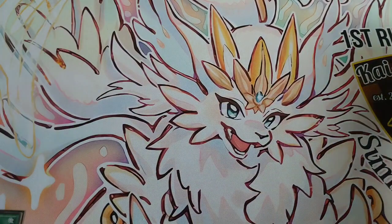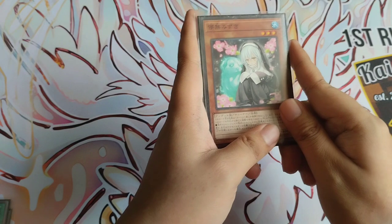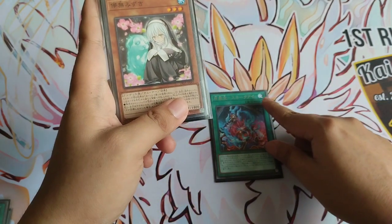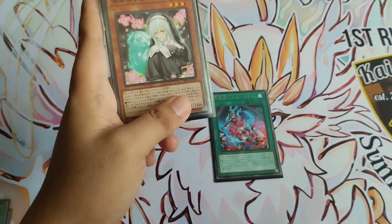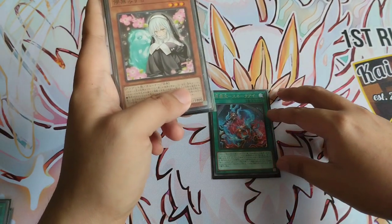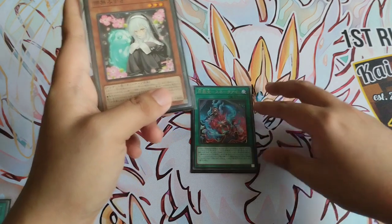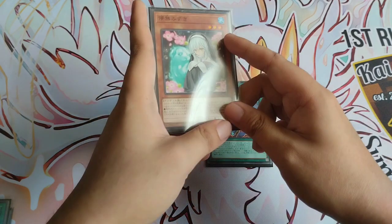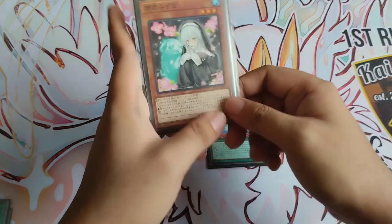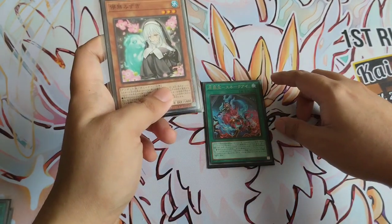Moving to number three, we have Spooky Dogwood. This card is used to halt heavy combo decks right now on the format like Snake-Eyes, which has gotten a lot stronger from Phantom Nightmare — from the Prisoner, Princess, and Populus support. Dogwood can also really help decks like Pendulum Magician, which are very good right now on the format.